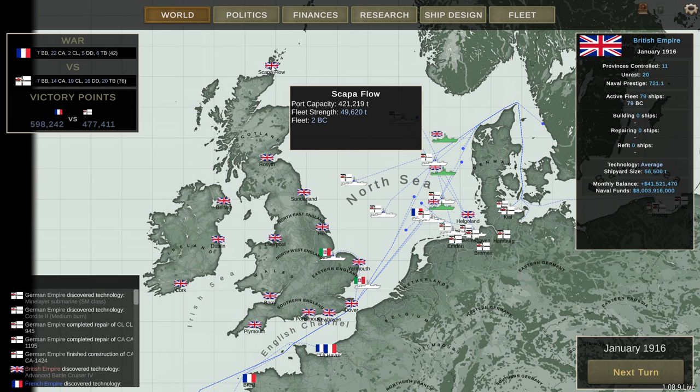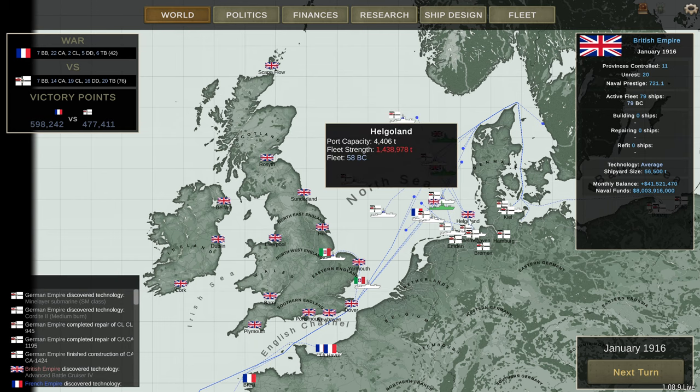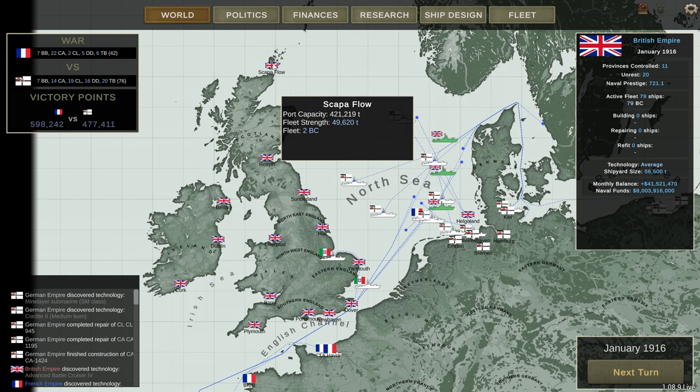That's the ghost ship bug — I call it that because there are ghost ships clogging up the port capacity. So if you ever want to scrap ships, send them to a port that you don't care about, like Helgoland. Scrap them in a port you're not bothered about going over capacity on, because if you scrap them in ports you do care about, you can end up with the ghost ship bug causing extra maintenance costs you shouldn't be paying.